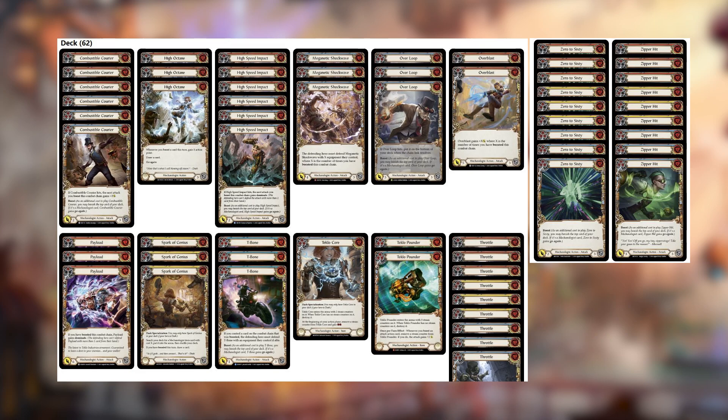We also run two Overblasts — really solid bane finishers at the very end. The only card I can maybe see some flex with is the number of Teclocores versus High Octanes. High Octane is mainly here to still reach 20-damage turns but being used with just the Teklocasma Pistol. You could argue cutting one High Octane for another Teclocore, because having resources in this deck is really important for super long combat chains — especially with Spark of Genius, which can get you a Teclocore for free and even an arsenal target from the draw effect.